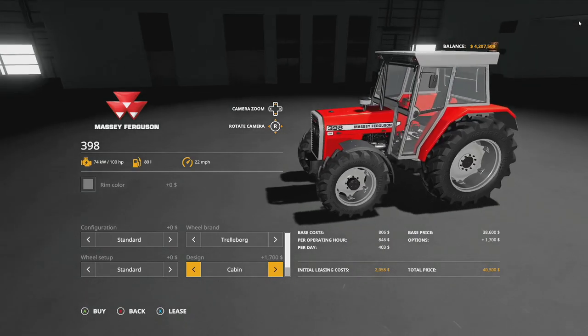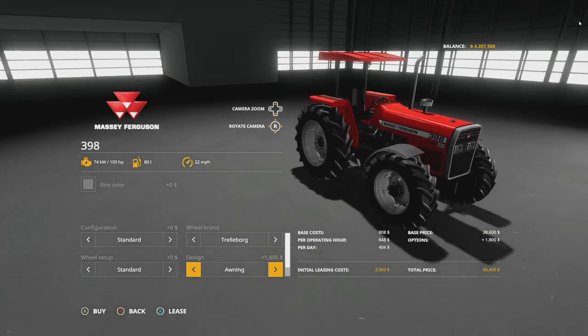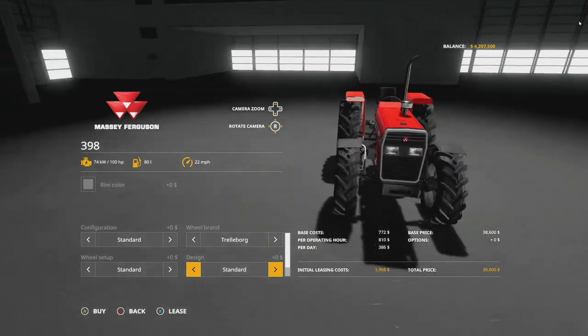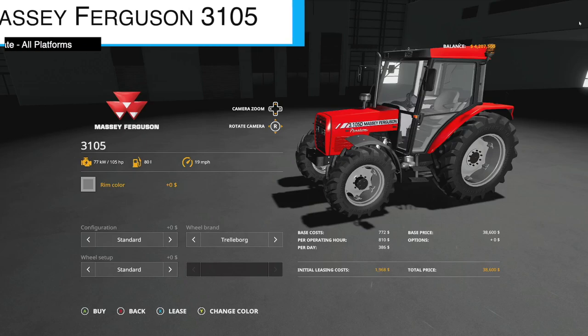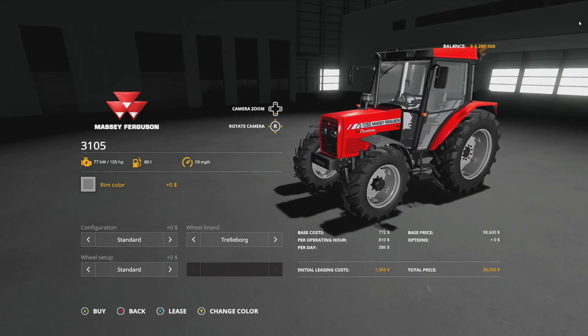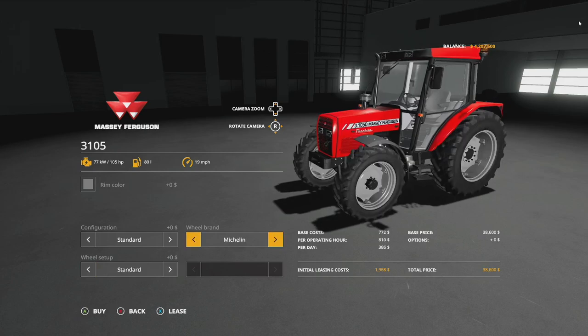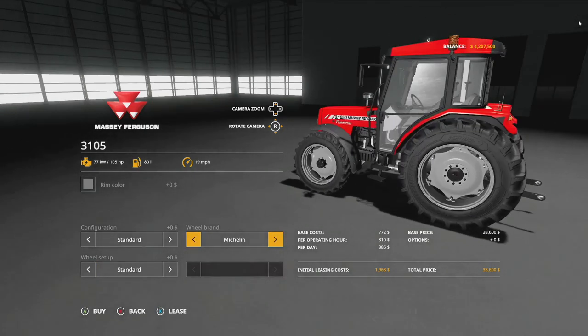The Massey Ferguson 398 has an update — version 1.2 — with an awning option added. You now have the choice of open cab, with the iron behind, or an awning. Plus they've been fixing bugs. The Massey Ferguson 3105, the Phantom version, changelog 1.1, added a single-pull option.